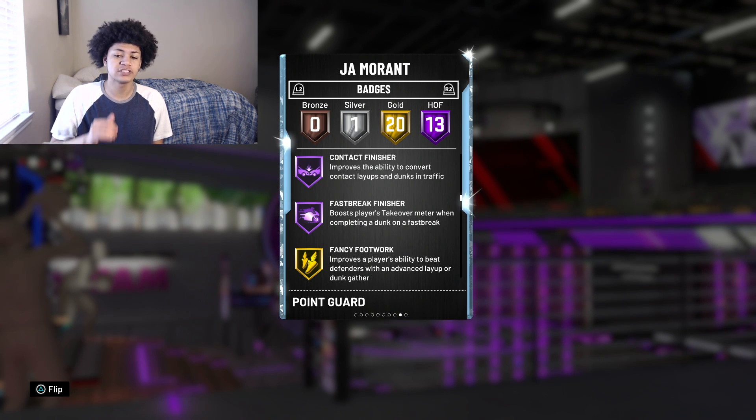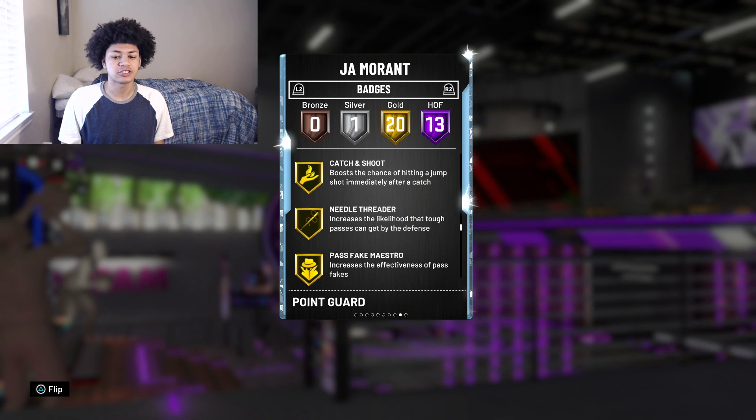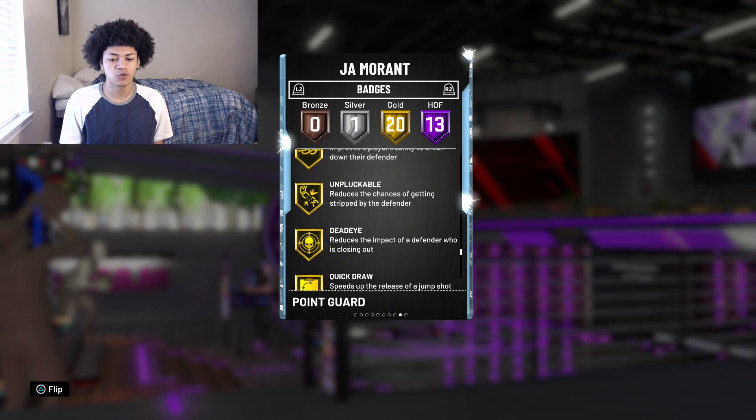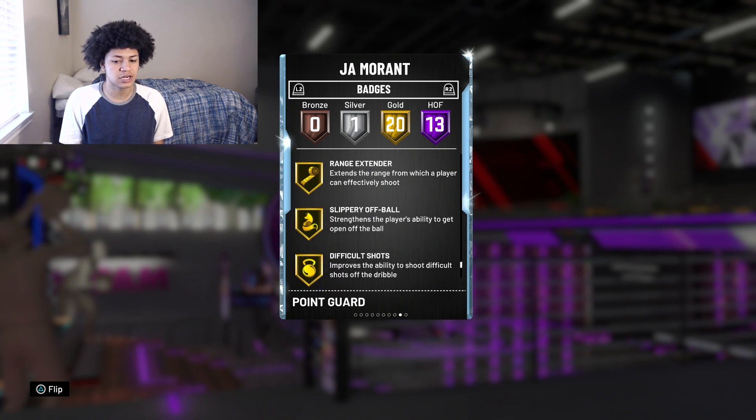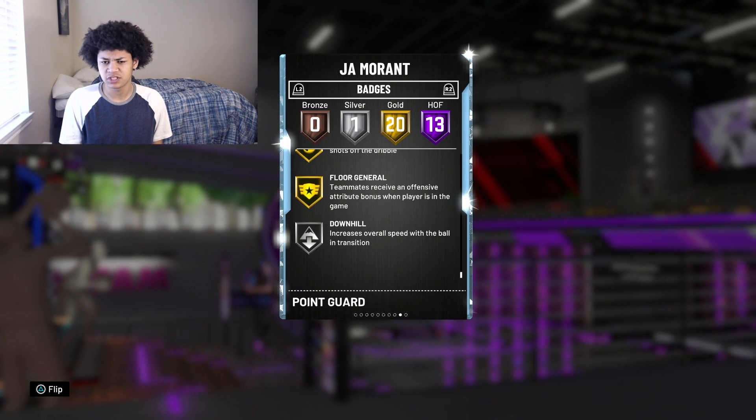The most important gold badges are Fancy Footwork, Gold Clamp, Sloppy City Passer, Catch and Shoot, Needle Threader, Ankle Breaker, Tight Handles, Unpluckable, Dead Eye, Quick Draw, Range Extender, Slippery Off Ball, Difficult Shots, Floor General, and 1 Silver Badge which is Silver Downhill.